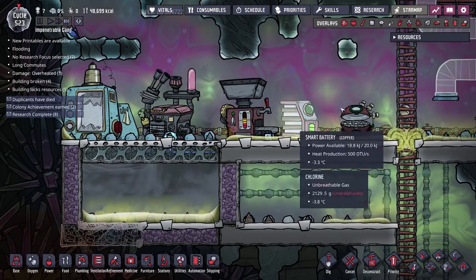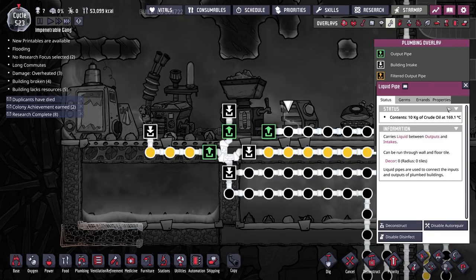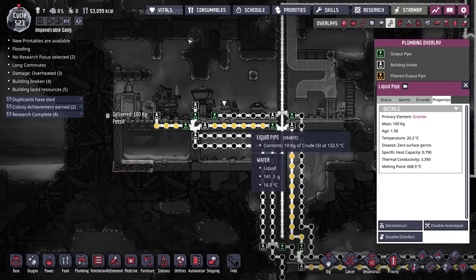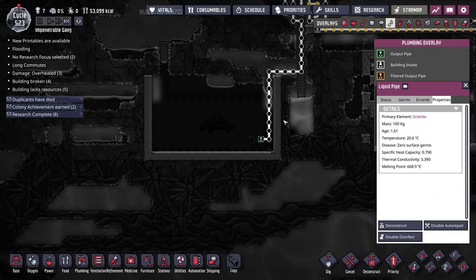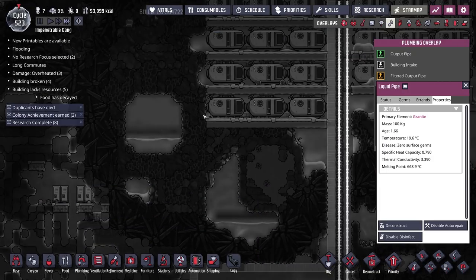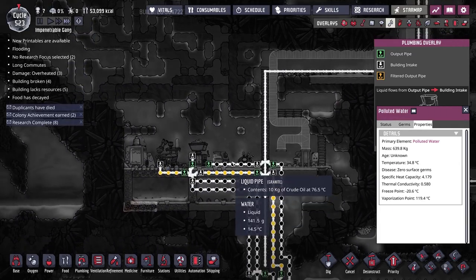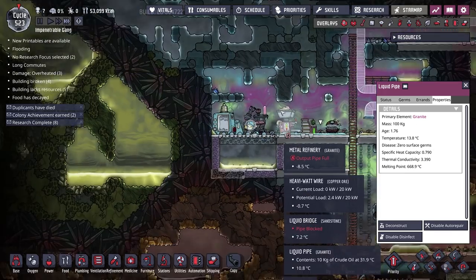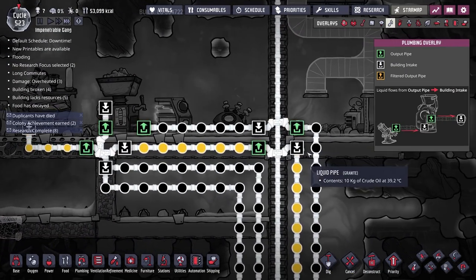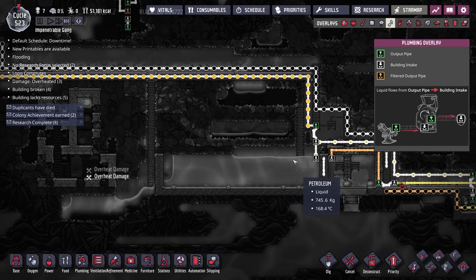That does seem to be working. The oil is coming out very hot — the oil has a much lower specific heat capacity than water. Water has a specific heat capacity of 4, while oil is 0.7, so oil increases in temperature much more quickly because there's less 'space' for the heat. Still, coming out at 200 degrees Celsius is going to increase the temperature of our petroleum storage going forward, but I think it should be fine.